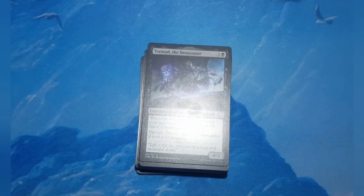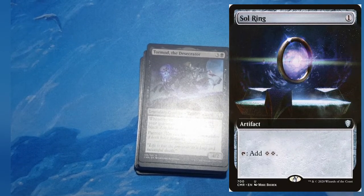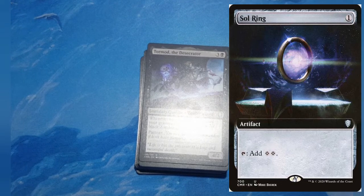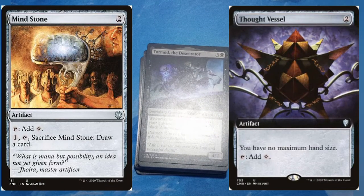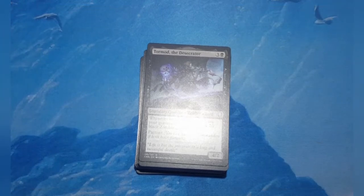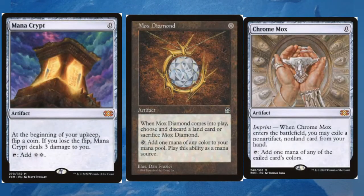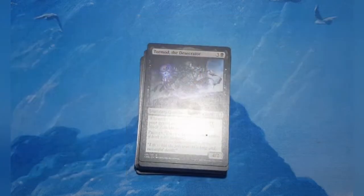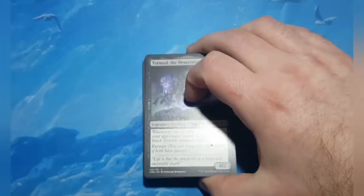For mana ramp upgrades, obviously you'd put a Sol Ring in here. Two converted mana cost rocks like Mind Stone and Thought Vessel work. There's a zero-cost one that comes in with a multi-kicker. You have artifact land fetchers like Expedition Map and Wayfarer's Bauble. Then there are the big rocks — if you really want to go big: Mana Crypt, Mox Diamond, Chrome Mox, or even the newly released Jeweled Lotus. Those are options to upgrade this deck and make it really fast.